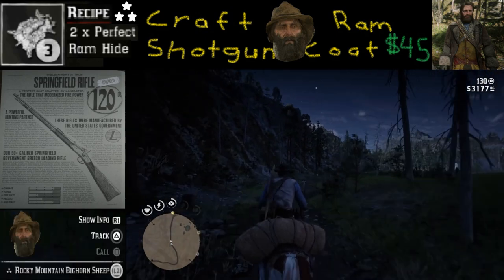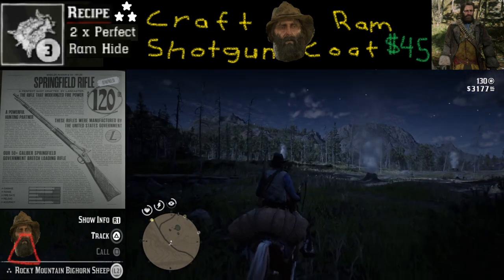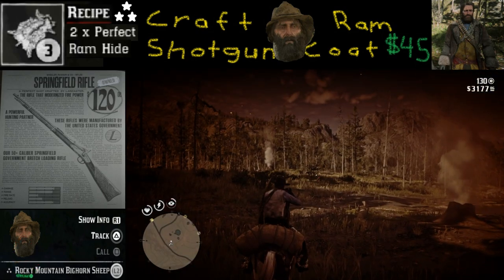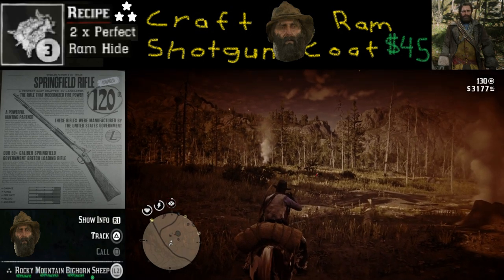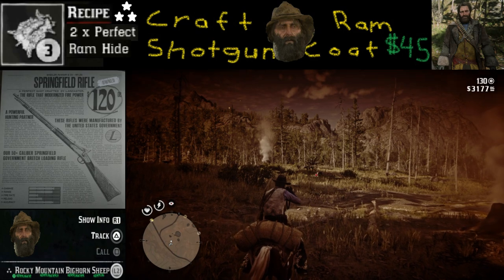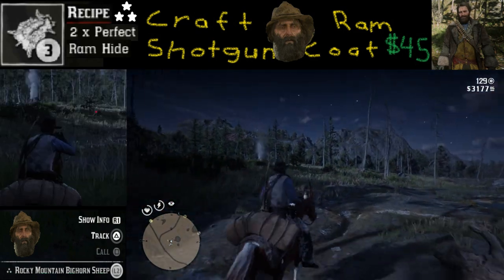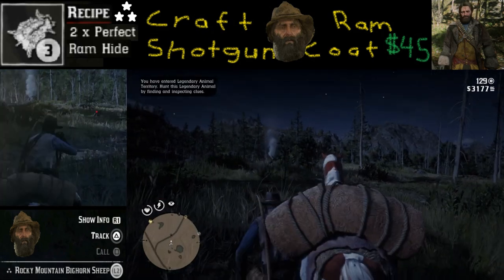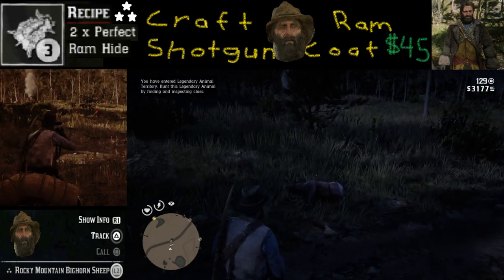What you're looking for specifically is called a Rocky Mountain Bighorn Sheep. You want one with three stars to start with, and you're going to need a real good clean shot to keep it perfect. We're going to go up to this Rocky Mountain Bighorn Sheep and keep our fingers crossed that it's a perfect hide.